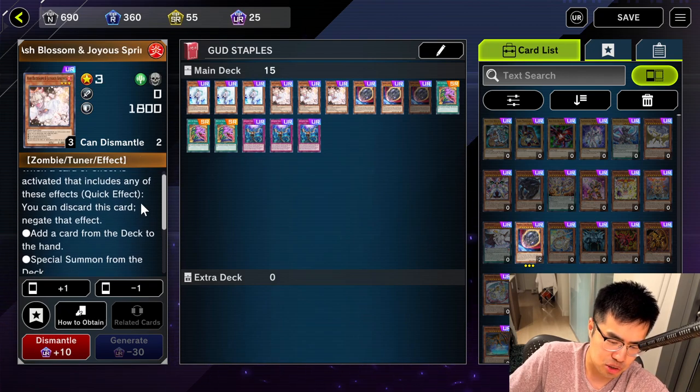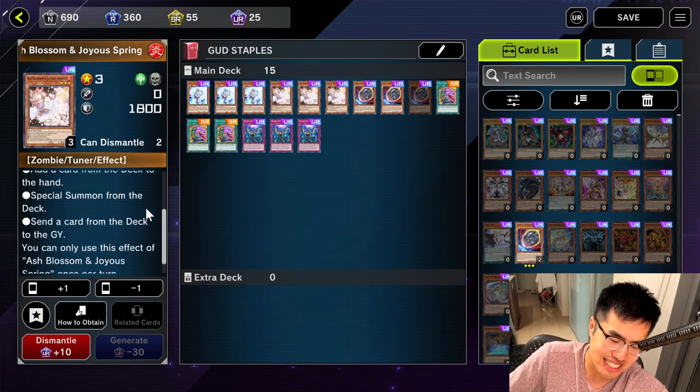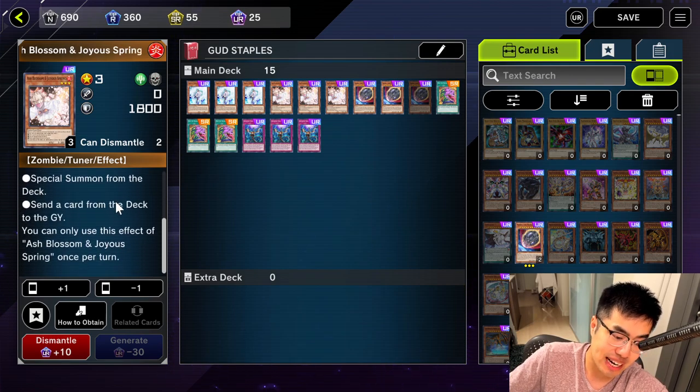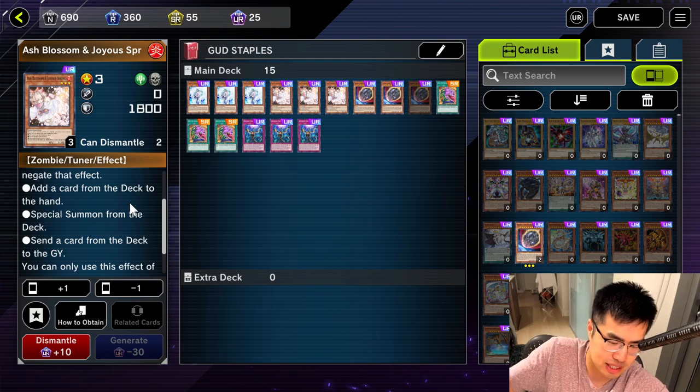And then there's Ash Blossom & Joyous Spring, which is probably the number one staple out of all the staples in Yu-Gi-Oh!, because literally all the good decks search from their deck to the hand — that's just basic rule 101 for consistency — or they special summon from the deck. You discard this from your hand to the Graveyard at any point in time to negate one of those effects: adding a card, special summoning from the deck, or sending a card from the deck to the Graveyard. Basically, Yu-Gi-Oh! never acts without the deck, so it stops everything.